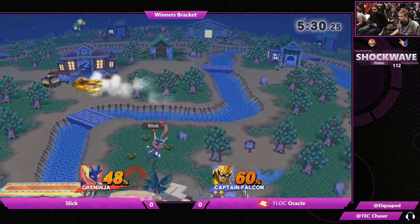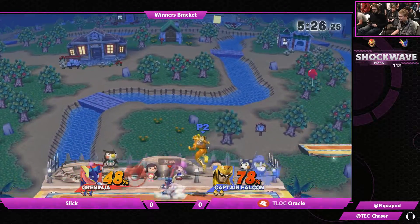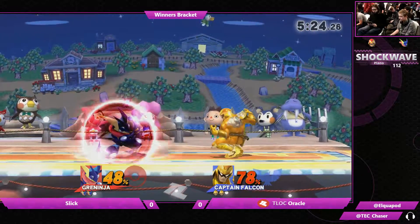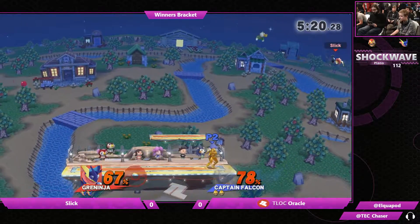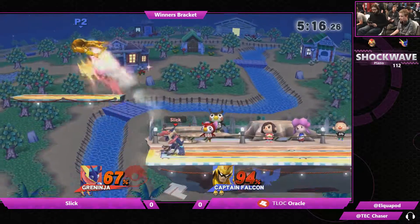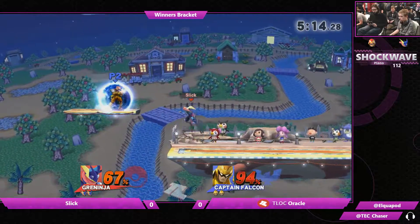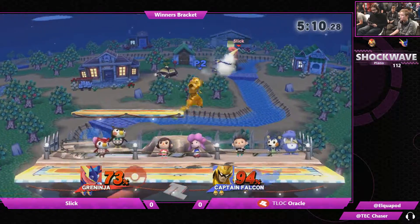Really what Oracle wants to look for in neutral here is to land, first of all, because Greninja does a pretty good job at keeping its opponents in the air, especially things like up air. Good up air. Yeah, not going to find a big punish off of that because Falcon is pretty fast, and Greninja does have a little bit of an awkward recovery after using that up air.